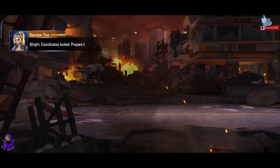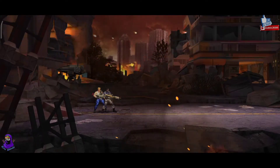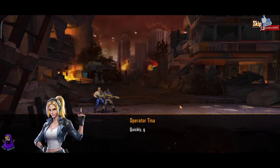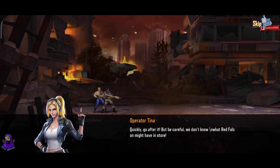All right, coordinates locked. Prepare to descend. We have arrived on the objective and found the Cyclops' trail. Quickly, go after it. But be careful. We don't know what Red Falcon might have in store.